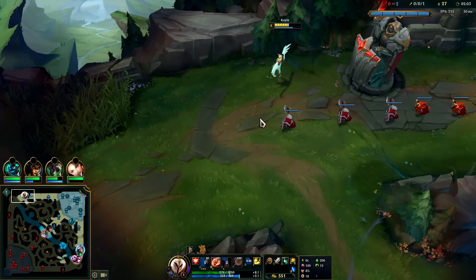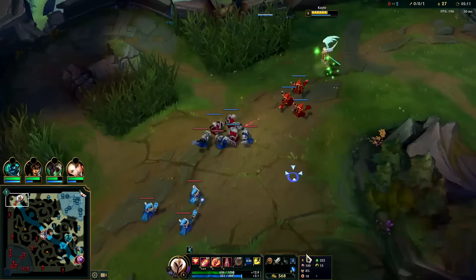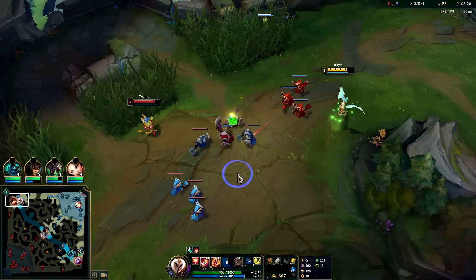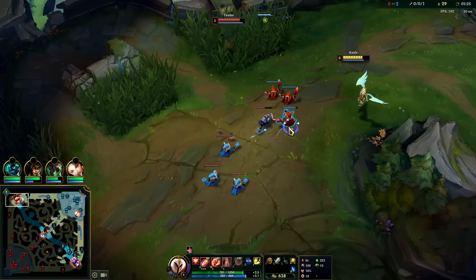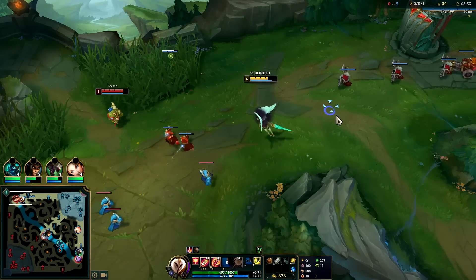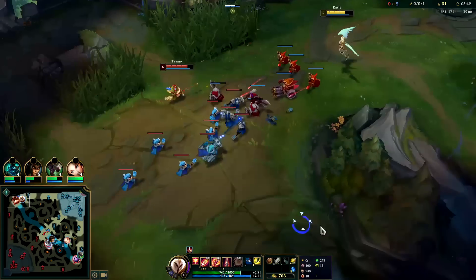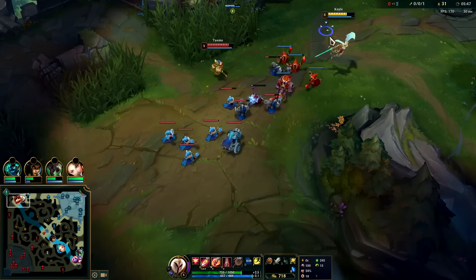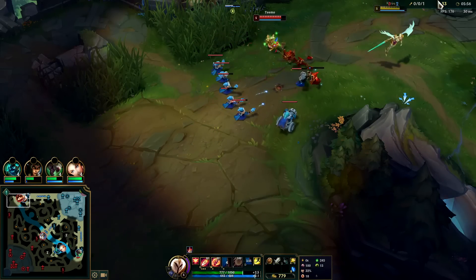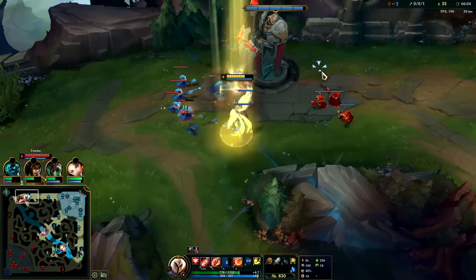Whenever he blinds us we can't use our E because it's an auto attack reset, so if we're stepping up to last-hit and he blinds us we're going to end up missing it. He's starting to put a little more pressure on, so we're going to max-range farm with E. We'll still step up to hit a minion, and if he doesn't pressure us we take it with the auto. Then we heal up with our Second Wind and Doran's Shield constantly healing us every time we get hit. The biggest mistakes we've made this game are stepping up for minions where it doesn't make sense and losing way too much HP. But since we took the right runes and build, he hasn't really been able to kill us.